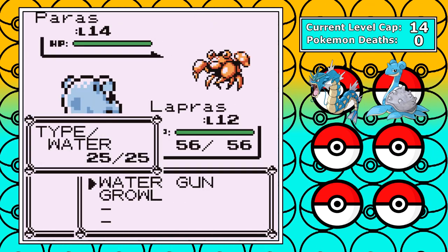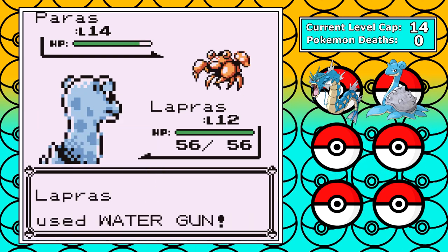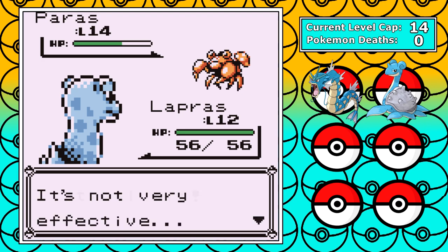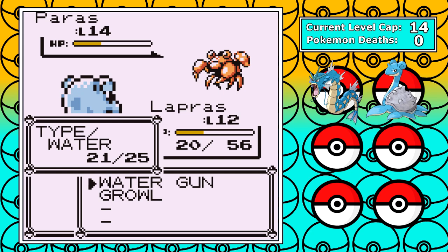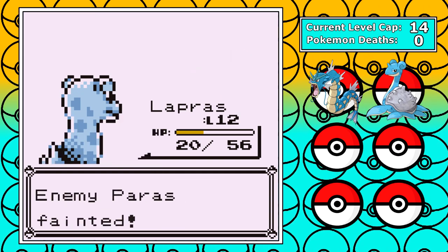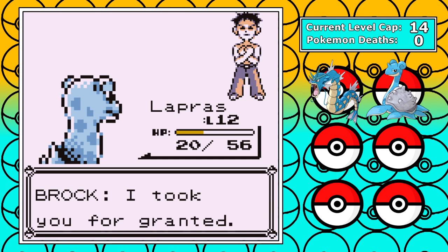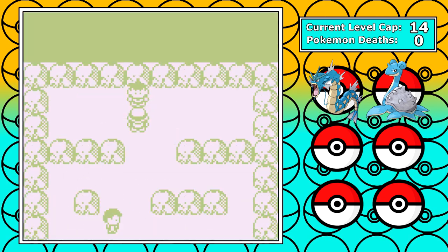Since I'm on set mode and at 2 HP, I have to go back into Lapras. It's not a great matchup and it has Bide. At first I'm playing things slow and correctly by growling on the Bide turns, but eventually I get a little impatient, take a lot of damage — way more than I expected from a Bide — but eventually I whittle it down and survive. A scary encounter to get our first badge.